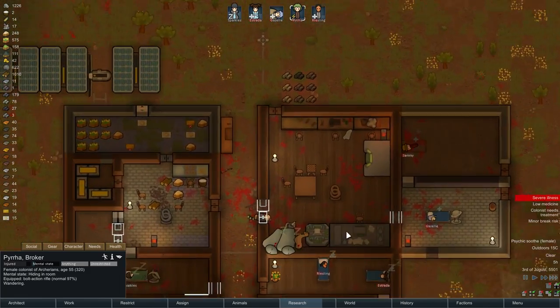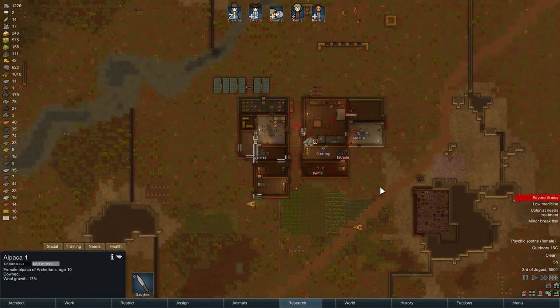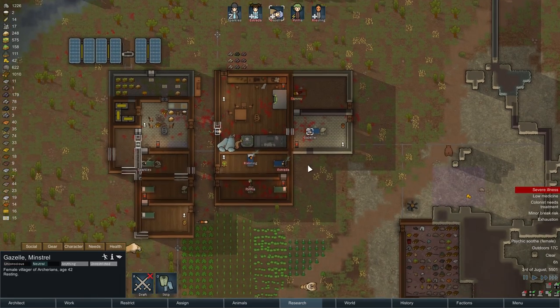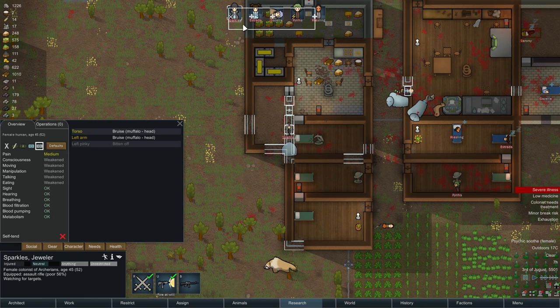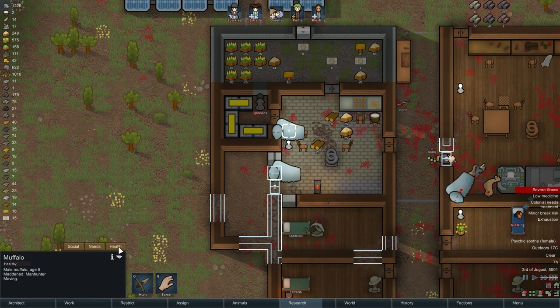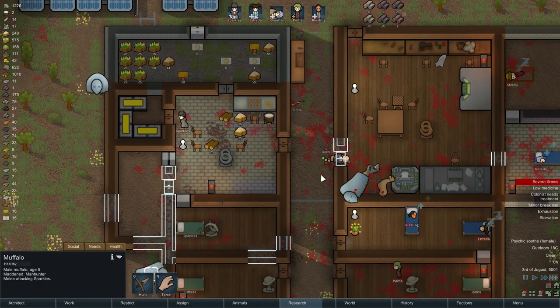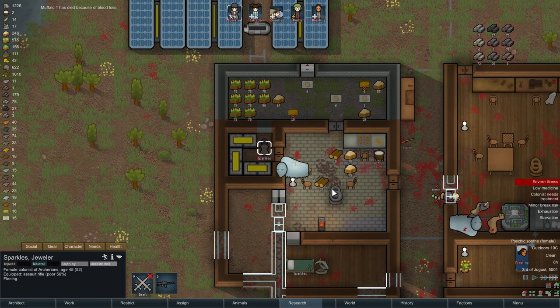Muffalo — oh man, I actually have to deal with that. They're fine. Crazy Muffalo is something I actually have to deal with. Gazelle has severe illness. I actually need whoever I can get here, which is apparently just Sparkles. Sammy's got an infection now too. Buffalo 1 has died because of blood loss — I missed that. I think we're witnessing the end of this team, by the way.